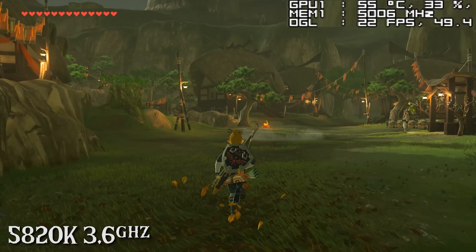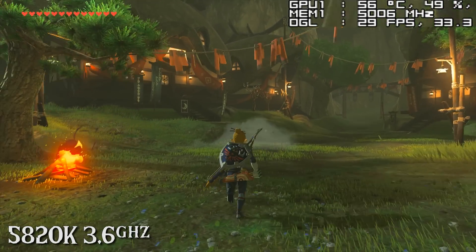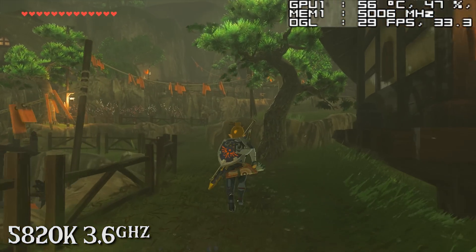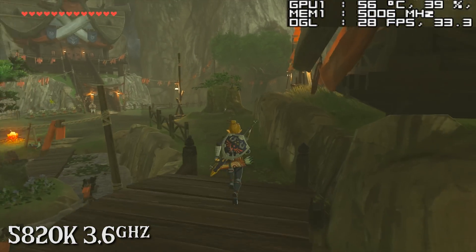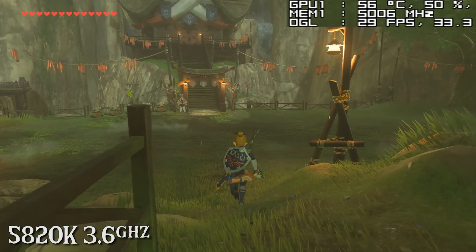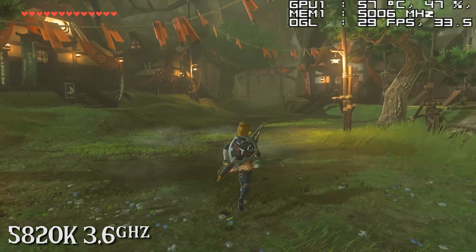Okay, I know that there is no consistent way to benchmark Breath of the Wild, but for this test we decided to go to Kakariko Village and take a look at performance there, as it is one of the more demanding places in-game. And already you can see that the FPS is dropping down from 30 to 25, 24, 27, and we can even see here that it goes down as far as 20FPS in some situations.